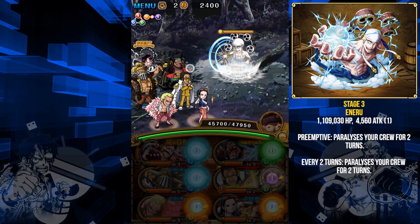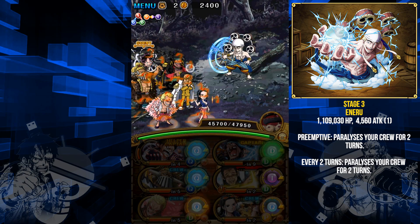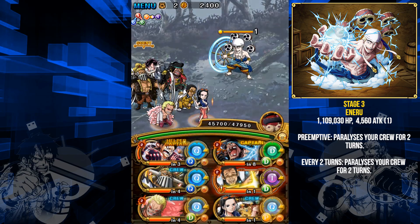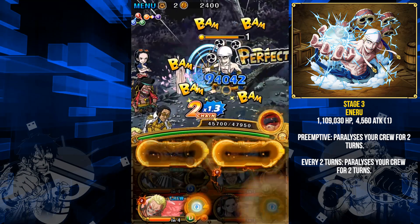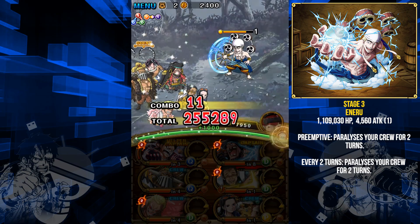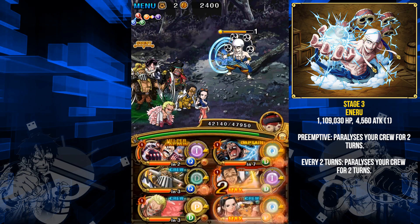The first Enel unit fight is story mode Enel, who has about 1 million HP, attacks every turn for about 4,000 damage, and paralyzes your crew for two turns every two turns — so you're pretty much paralyzed every turn while fighting him, which is super annoying. Jack and Robin are pretty much immune to paralysis, so they'll be your main damage dealers since everyone else has about a 50% chance to actually hit.